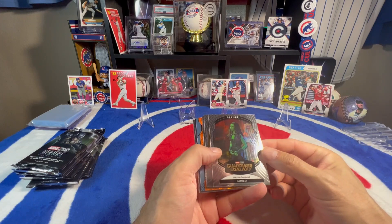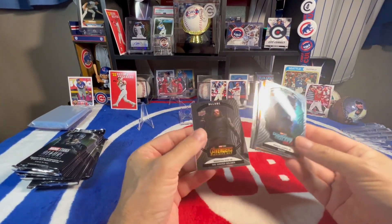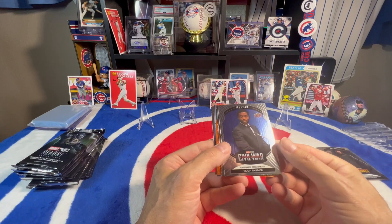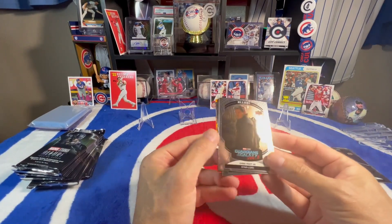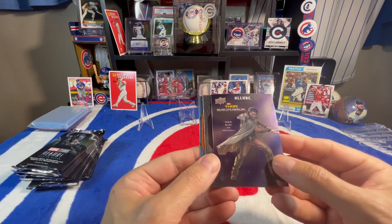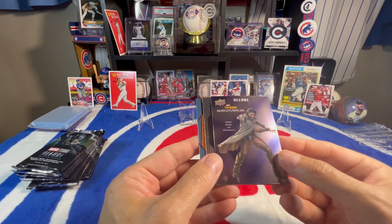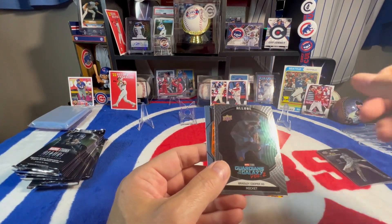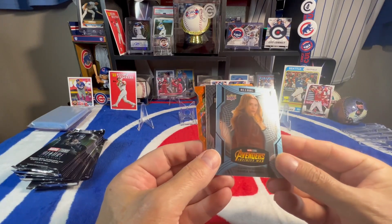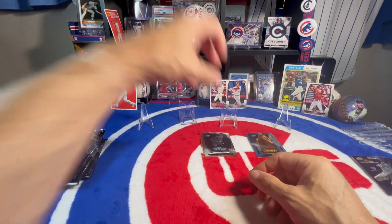We got an orange slice right there — Gamora. Yellow Jacket. In the back, we got Winter Soldier. We got Chadwick Boseman, Black Panther. We got Star-Lord. And back here we got — R.I.P., man. I enjoyed him. I liked him in the series — Heimdall. I thought he did really, really good. He's a great actor too. And we got a blue of Wanda Maximoff, Scarlet Witch Blue. We'll keep the blue right there.